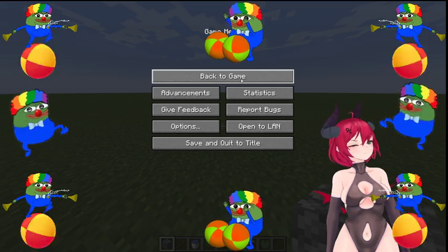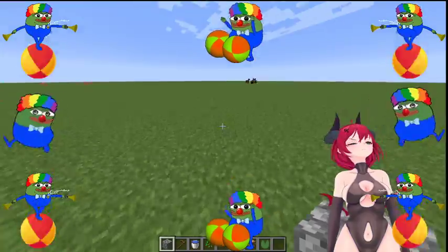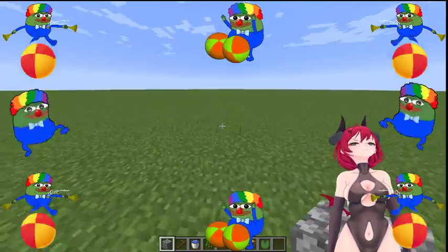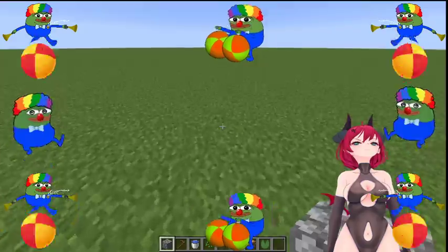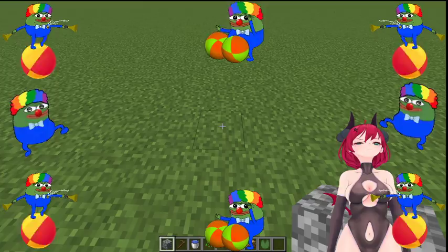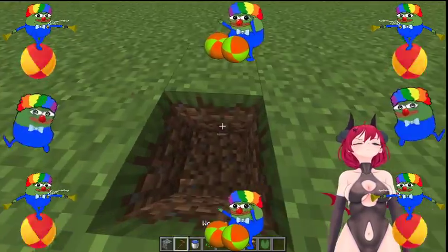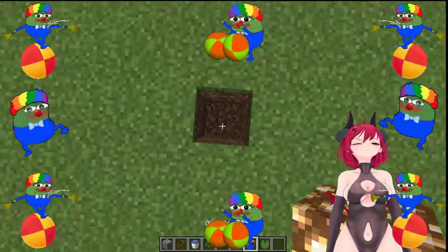This is where it gets interesting. Today I'm gonna teach you how to build a farm because my friend Jonathan doesn't know how to build a farm. So what you want to do is smack a hole and then smack another hole. If you got glowstone, put it right there for the aesthetics.